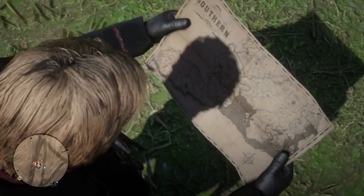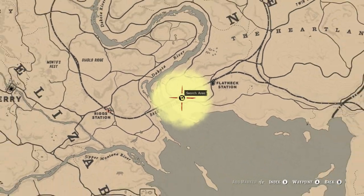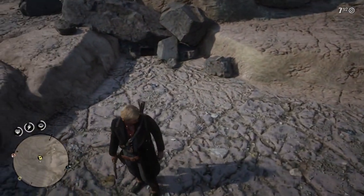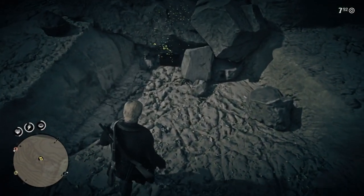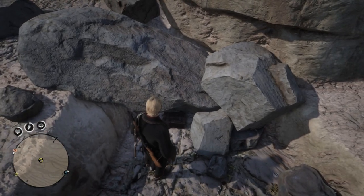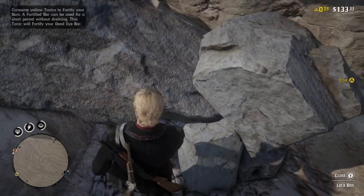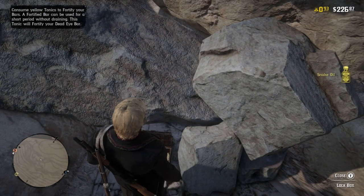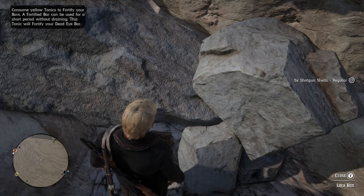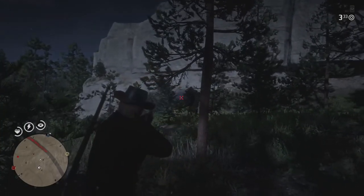The first tip is arguably the most efficient way to get a large chunk of cash. If you're level 20 or higher, you could already be sitting on at least $600 or more. Reaching level 10 is going to get you your first treasure map — you'll have to travel to the post office when it's ready, pick it up, and explore the surrounding area. Your controller will vibrate when you get close.